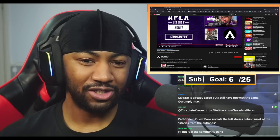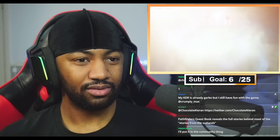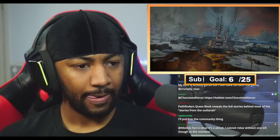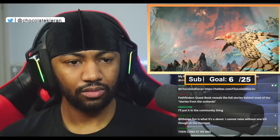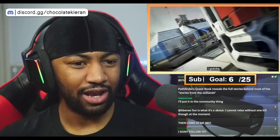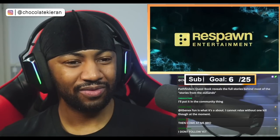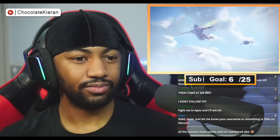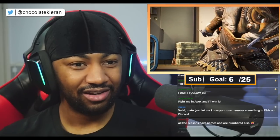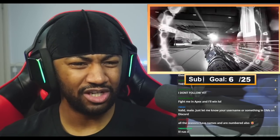I wonder why they cut out the season numbers — we just got tired of counting? Valkyrie's so cool. Oh it's Lifeline — she's got a skull on her head. 'The blaze will not cast us into despair.' What are we signaling? It is him — okay, I wasn't sure if this was the right season. What is that Revenant skin? That's pretty sick — I think it's my first time seeing Revenant in any skin. What is Bloodhound doing? Wait — that's how Bloodhound activates with an injection, I didn't realize that.